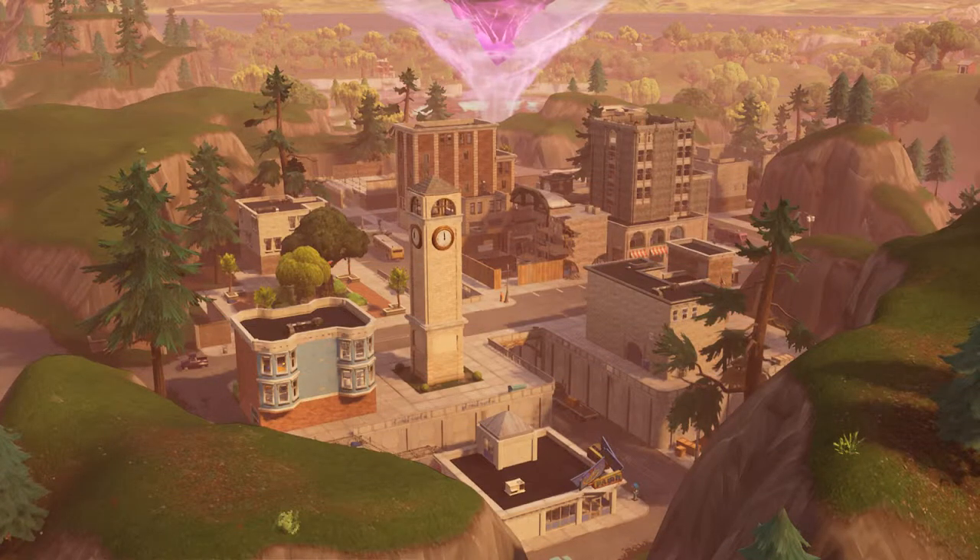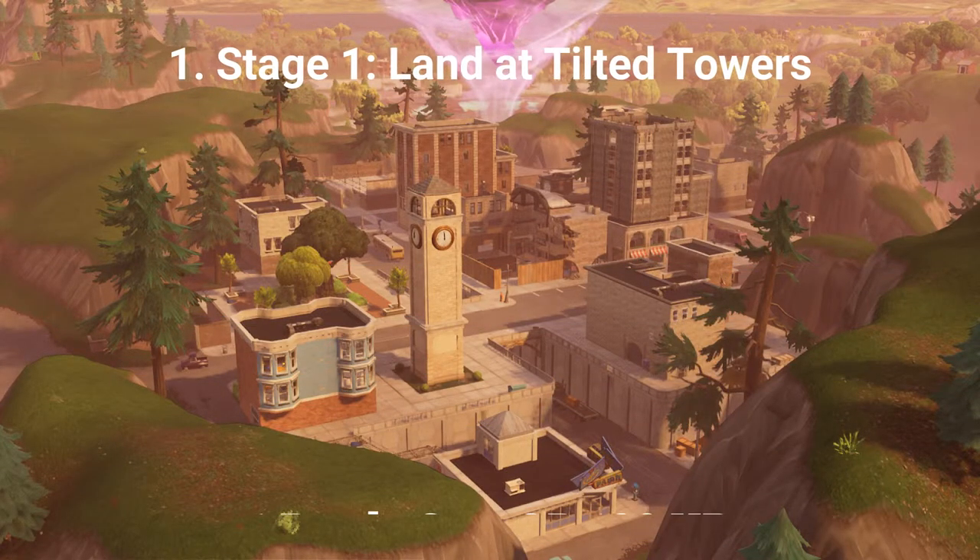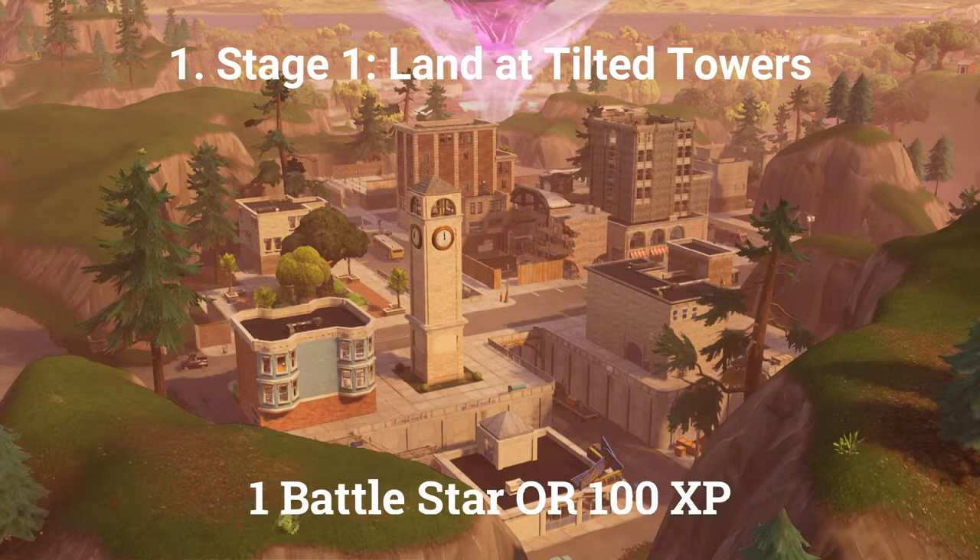There are 3 challenges you can do if you don't have the paid battle pass. The first challenge of those 3 is a stage challenge and is worth 5 battle stars or 500 XP if you're at tier 100. The first stage for the first challenge is land at Tilted Towers, worth 1 battle star or 100 XP.